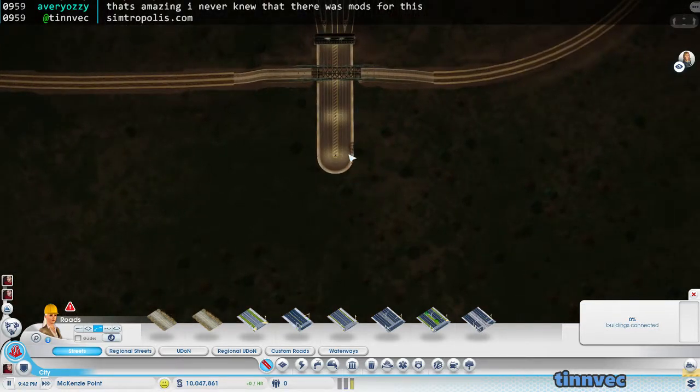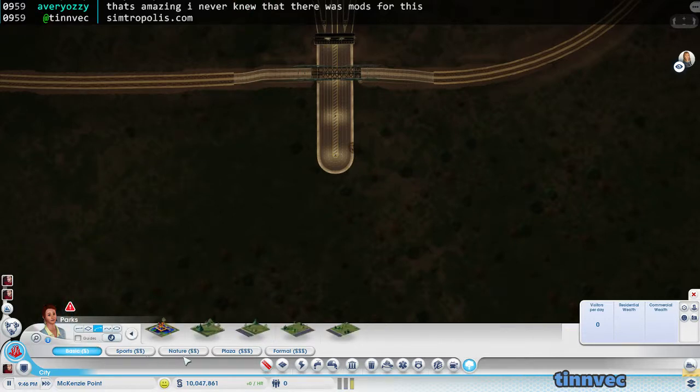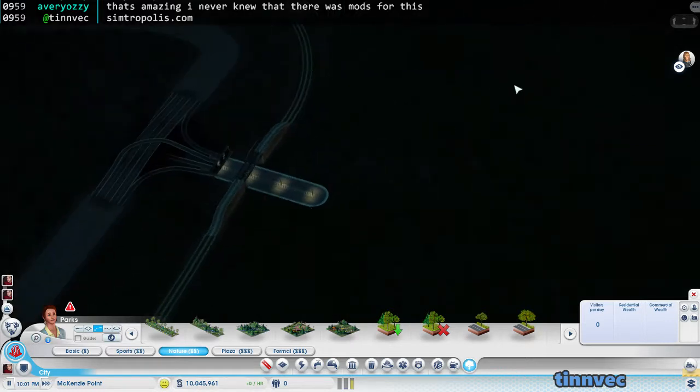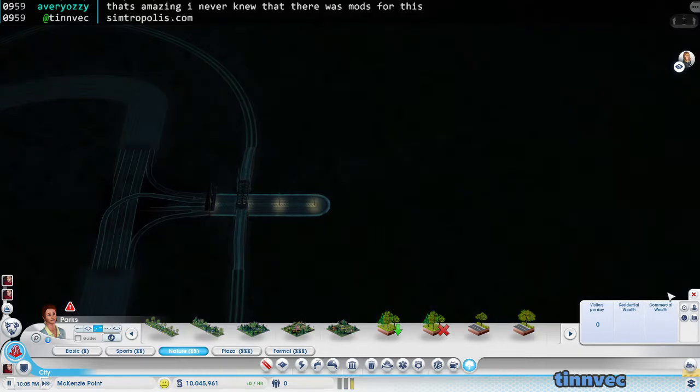One of the bugs with some of the regional road tools is that it doesn't demolish trees — there's a little tree over there I can get rid of. That's another problem with the 3K mod: when you're building out of the boundaries, the roads don't demolish trees, so you're left with trees overgrowing roads.